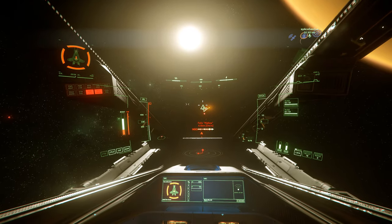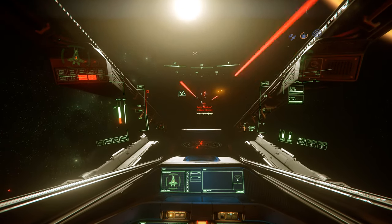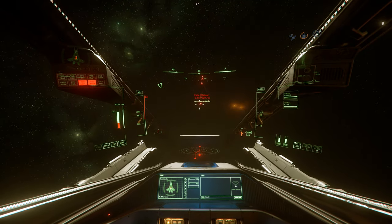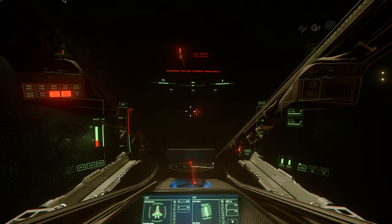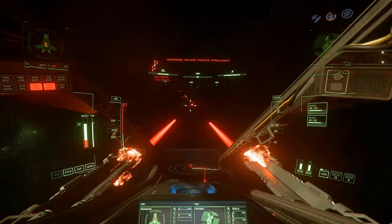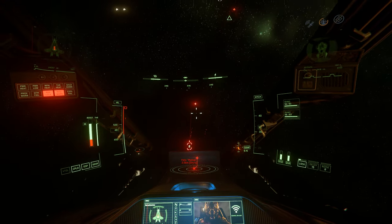They designed this ship to fit in extra small hangars and landing pads — size 2 landing pads — so it can fit in the Polaris. That is a massive plus. I don't know if the Hurricane will fit in there, which is why they designed the Scorpius the way they did.